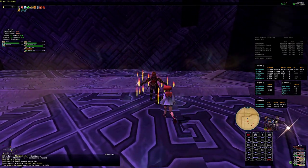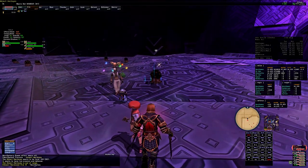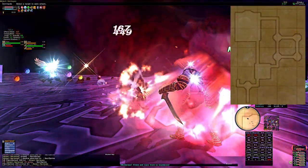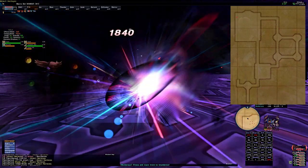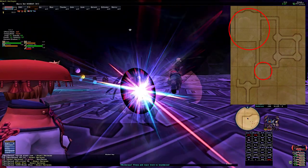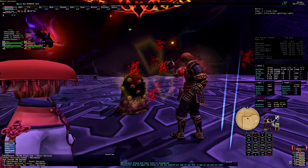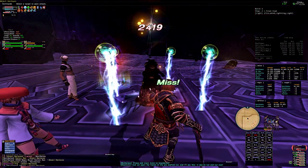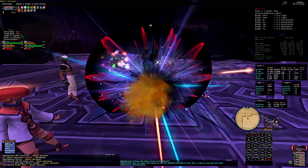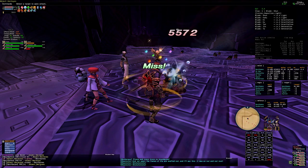We've cleared all mobs on maps 1 and 2, I see no additional NMs on wide scan, so we head to map 3 with 15 minutes remaining. On map 3 you immediately encounter Hecti-type mobs. I killed just one to get a feel for the weaknesses — it was a level 120 mob, and though my skill chain damage was decent, my magic burst hit for 35,000 damage. So unlike the previous groups, you may want to focus on magic burst damage on Hecti kills as opposed to skill chains. I wanted to explore map 3 and see if I could get one of those two remaining key items.